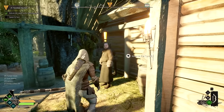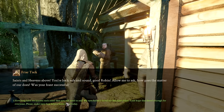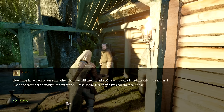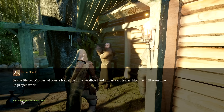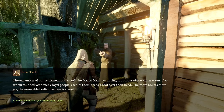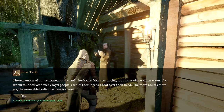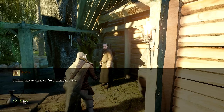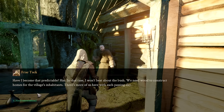Back to Tuck with the meat: he asks how the hunt went. Robin's confident look says it all. Tuck is pleased and will ensure everyone gets a warm meal. He then mentions the expansion of the settlement - the Merry Men are running out of breathing room. Each person needs a roof over their head, and more houses mean more able bodies for work. We need wood to construct homes for the village's inhabitants.